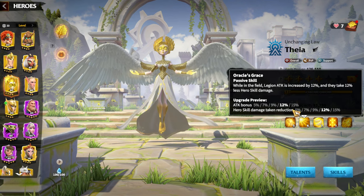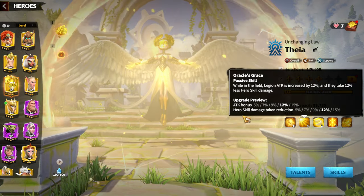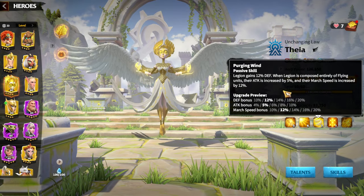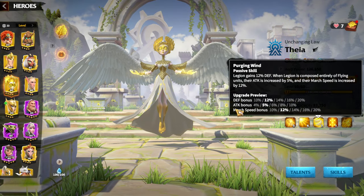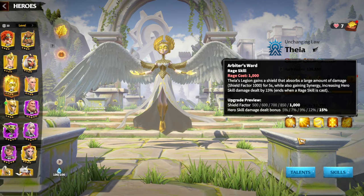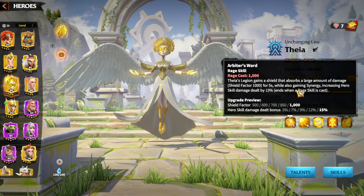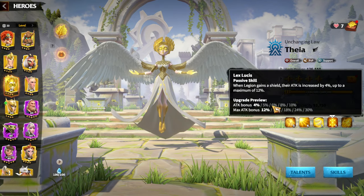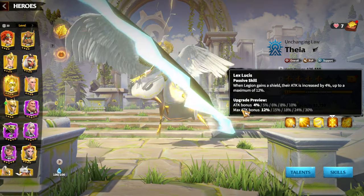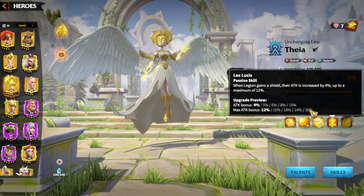The second skill is about attack bonus up to 15% and hero skill damage taken — that's more of a defensive style skill, 15% again. The third skill gives defense bonus 20%, attack bonus 10%, and march speed bonus 20%. So far we understand: a lot of buffs, a lot of defensive stats and some shield. For the first skill again, yet another attack bonus stat for 10% and max attack bonus up to 13% — that's a big number.